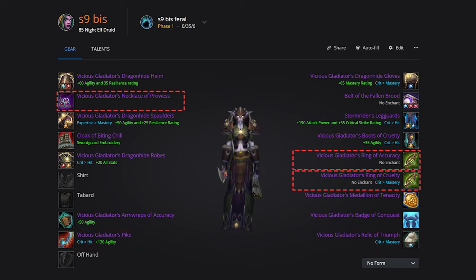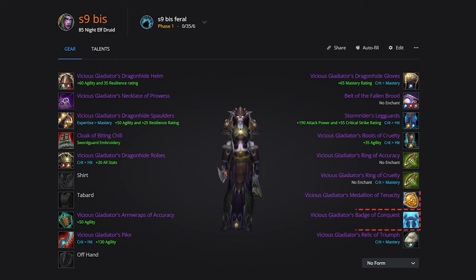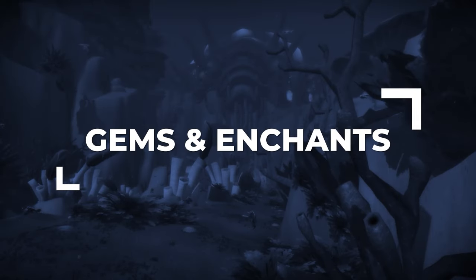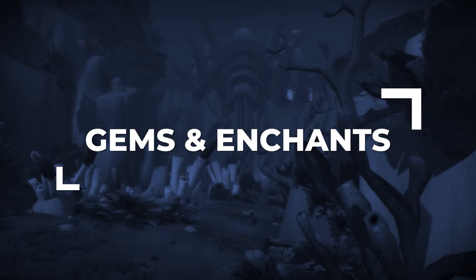For jewelry, pick up the Vicious Gladiator's Necklace of Prowess. For rings, grab the Vicious Gladiator's Ring of Accuracy and Ring of Cruelty. For trinkets, use the Vicious Gladiator's Medallion of Tenacity, and then use the Vicious Gladiator's Badge of Conquest to help snapshot your bleeds. When it comes to reforging, your goal is to stick to your stats — you're going to end up reforging any extra hit and other stats to Mastery. With your gear sorted, let's get everything gemmed and enchanted.